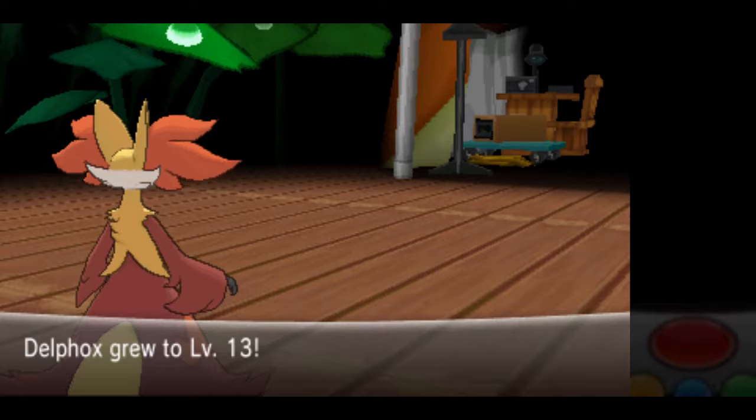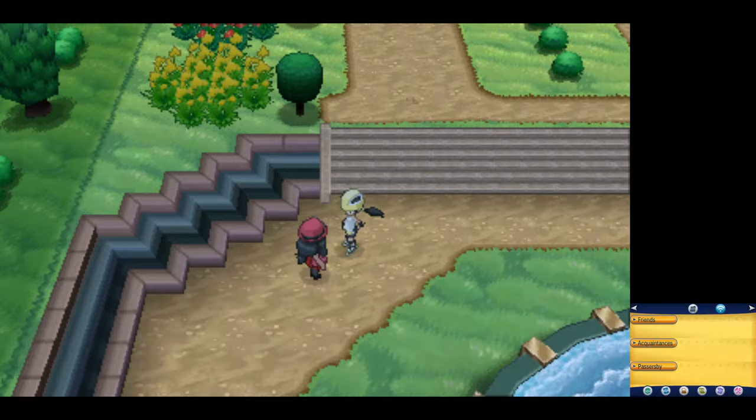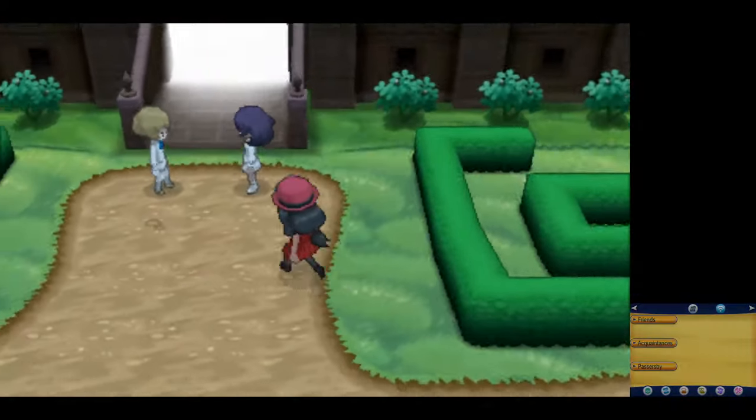After defeating her, we can head to Route 4 for more additional training, because as I mentioned before, Grant is the next gym leader. And so far in these X and Y runs, he's proven to be a major pain and roadblock.